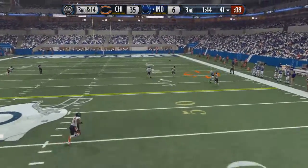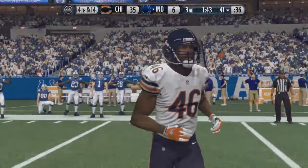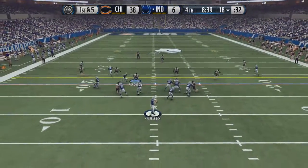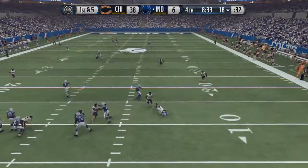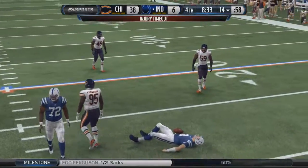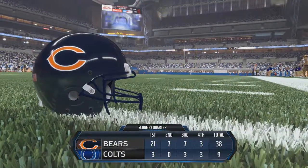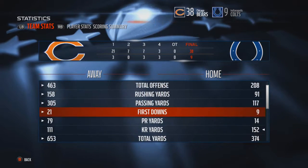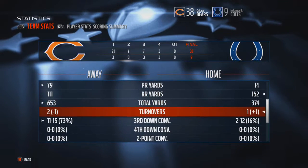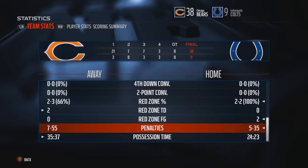Colts tack on a field goal. Hasselbeck almost picked off again — great coverage by the defensive backs. Then Hasselbeck has all day to throw, rolls out — and gets a destructive hit by Ego Ferguson. Hasselbeck knocked out, that's the end of his day. 38-9 is the final score after a couple more field goals from both teams. Jaquiz Rogers was the star of the game with 463 total yards. I'm not covering individual stats in detail — just the important performances.